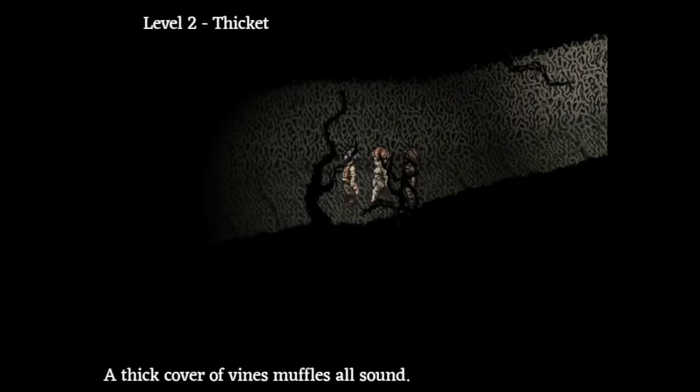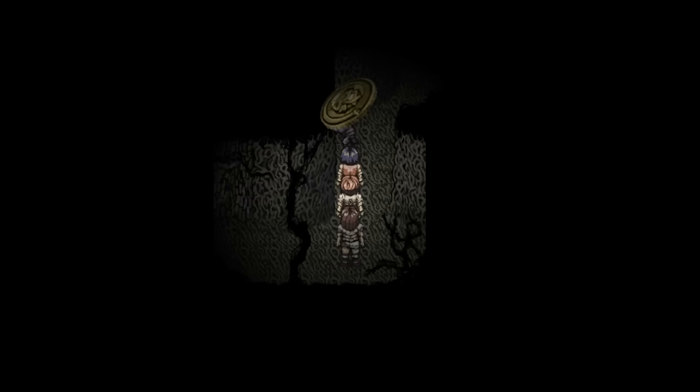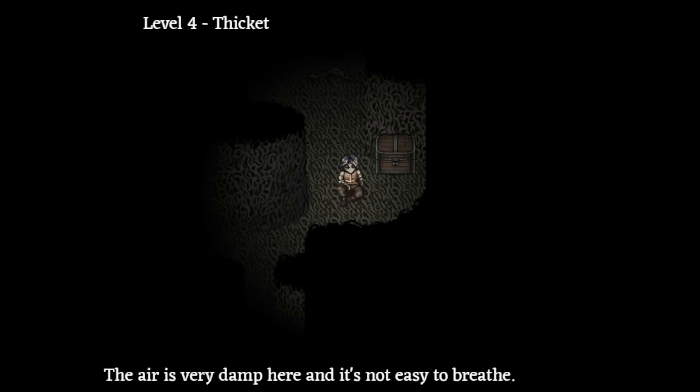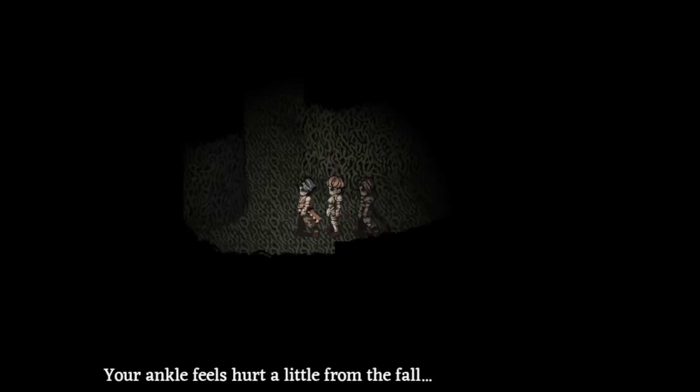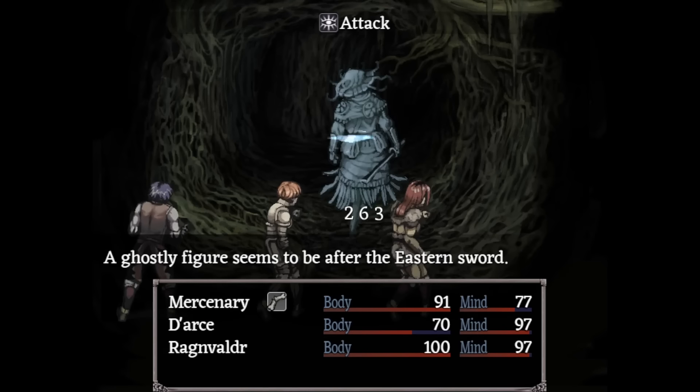Head into the thicket and talk to the north walls to find a way to force yourself through. Look for a darkened patch on the floor and fall through it. On this floor, look around for a katana stuck in the ground and pick it up.